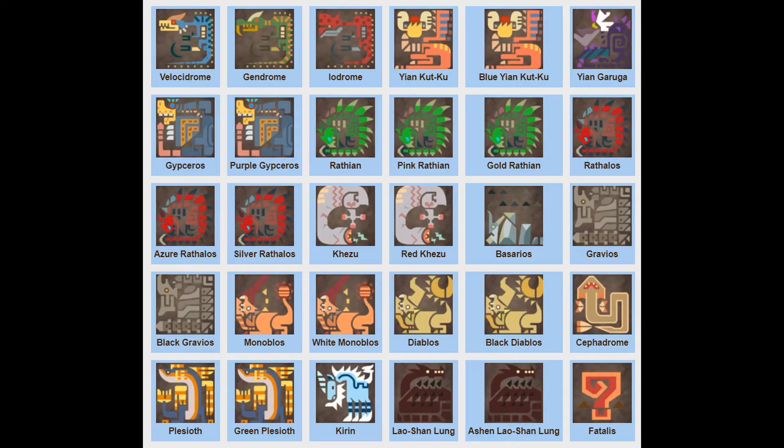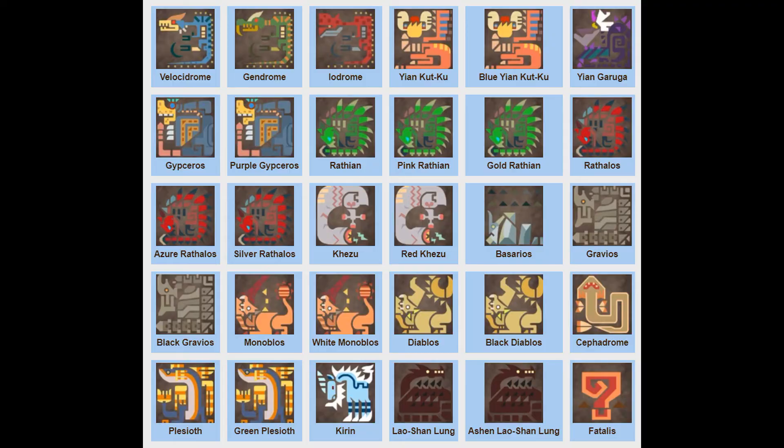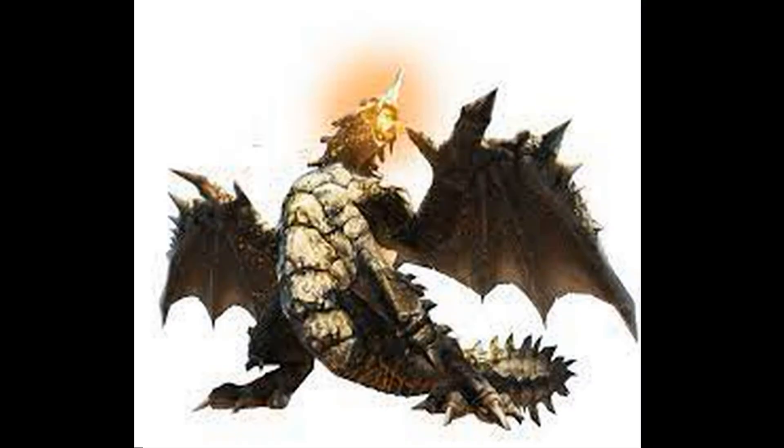Next we have Basarios. He's obviously going to be Rock, but will he have a different type? He does use fire gas and poison gas, and has a fire blast — but he mainly just runs at and charges you, so I can't call this one a Fire type. Basarios will be a mono Rock type. Gravios, on the other hand, would be Basarios' evolution and uses fire a lot more often, so I will call Gravios a Rock/Fire type.